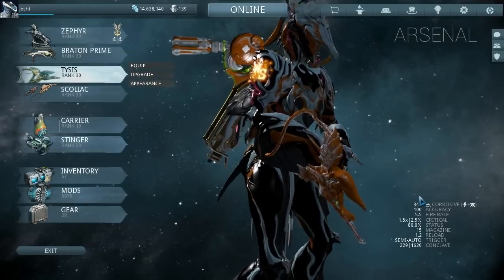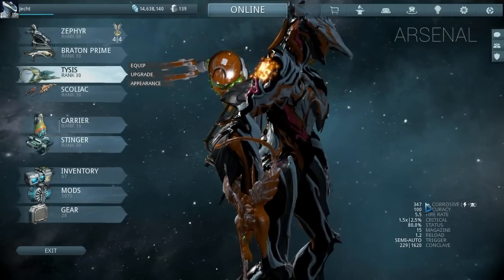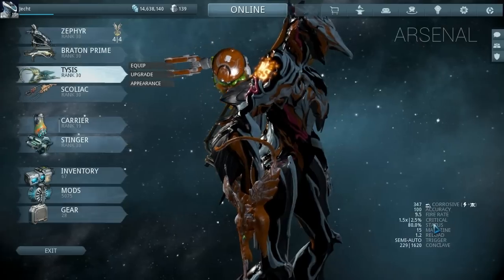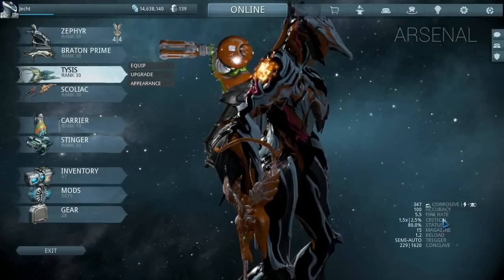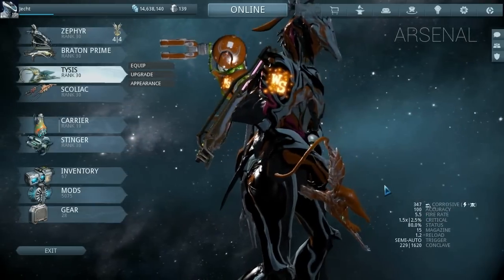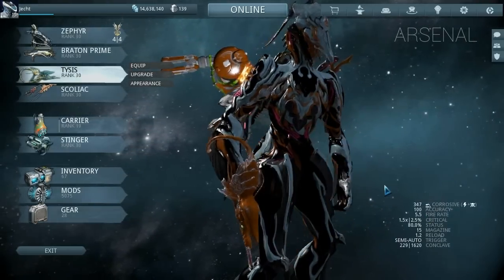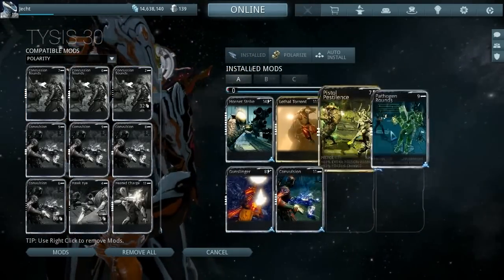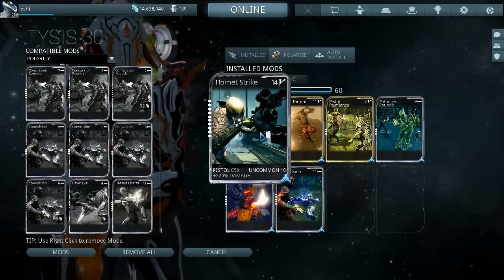With these mods on we managed to get the corrosive damage up pretty high. Accuracy stayed the same, status went from 50 to 80, fire rate went to 5.5 so it's much quicker now. To do this we fitted the Hornet Strike mod.